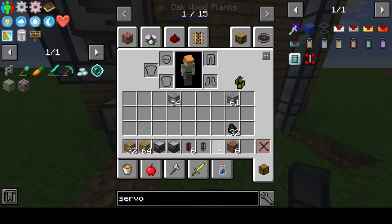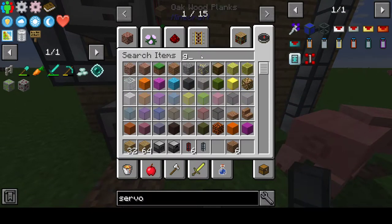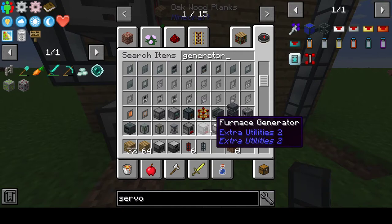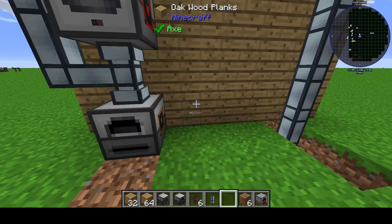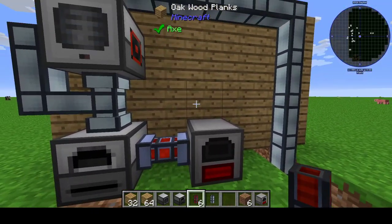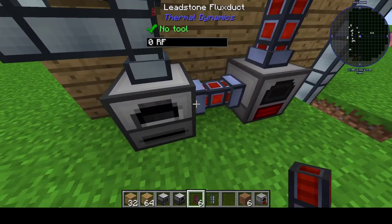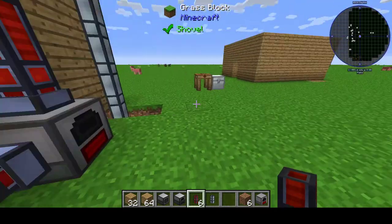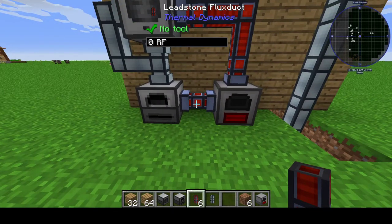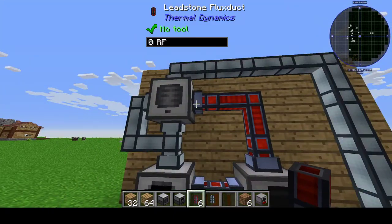The last step is powering everything. A simple furnace generator will work - just stick it there and run your leadstone flux ducts from the generator into each of the machines. I usually put my generator in the back of the house or deep in a hole and run all the power up to wherever the machines are, so it's all hidden and neat.